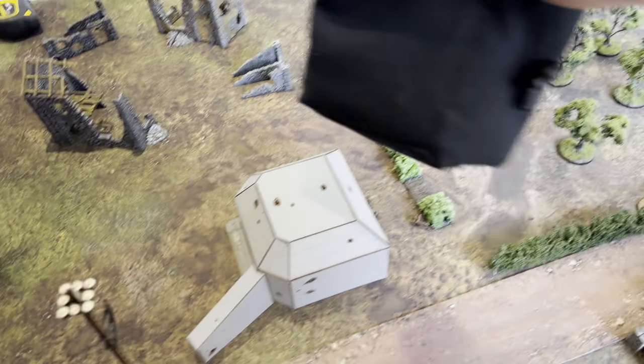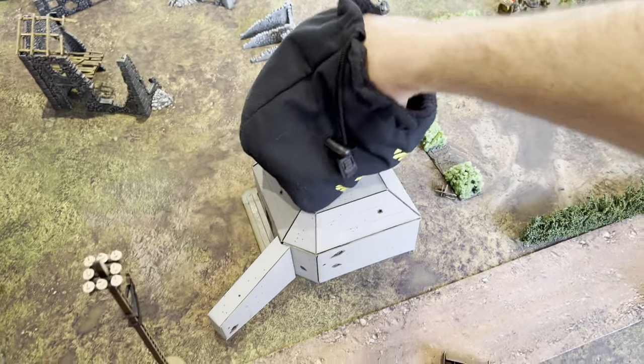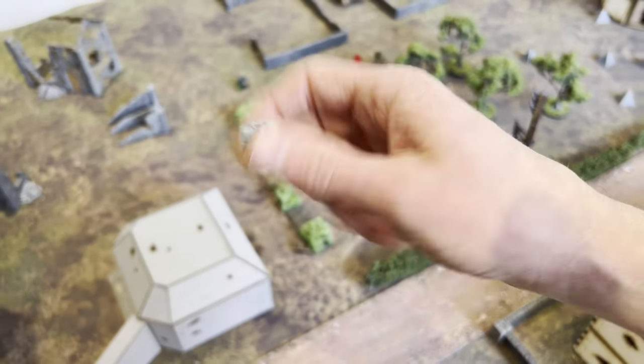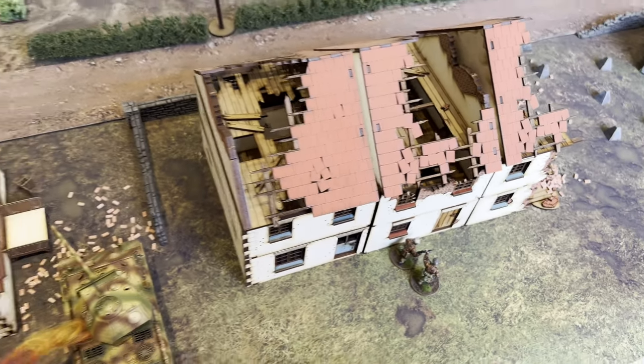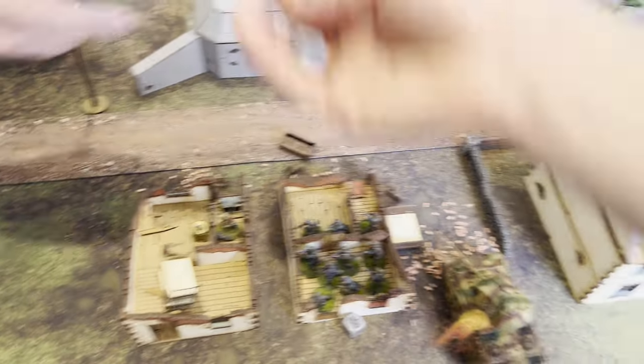The next dice out of the bag can only be a German — and it is. That's the German commander. What's he going to do? He just moves back into the building — staying in there, okay fine then.